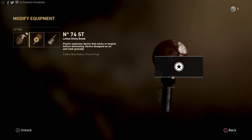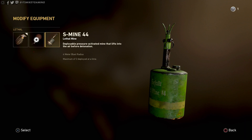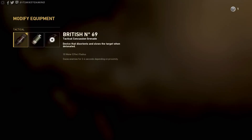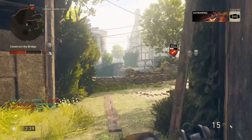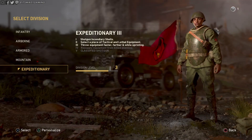Your lethal could be a frag grenade, a sticky bomb, or an S-mine. An S-mine sits in the ground — people walk by and they get blown up. A sticky bomb can stick to people or wherever it lands. The tacticals are a concussion that stuns people. We have smoke, which is very useful — almost a must for objective and war-based modes. And then a gas grenade, which suppresses people. If you don't want them coming through an alleyway or corridor, you can throw some gas and they'll hold back.